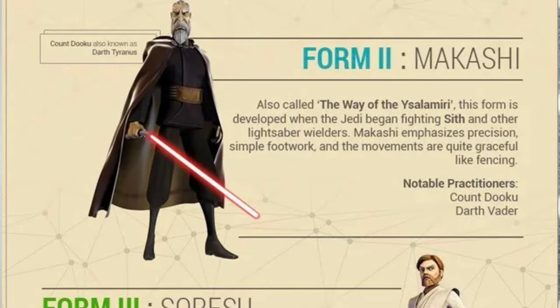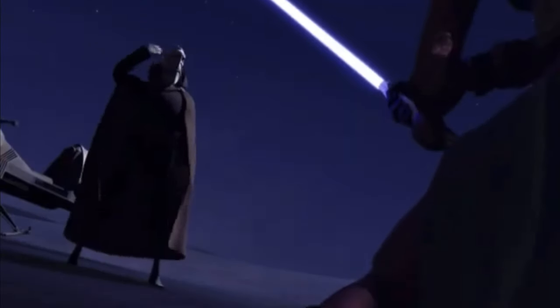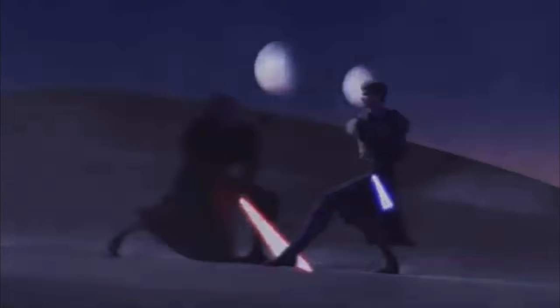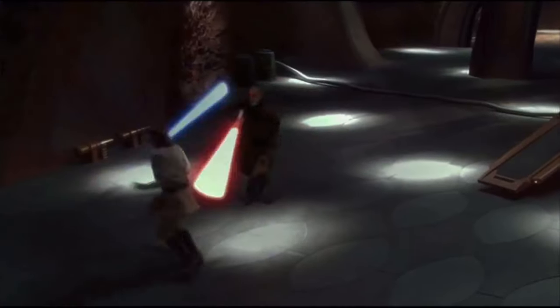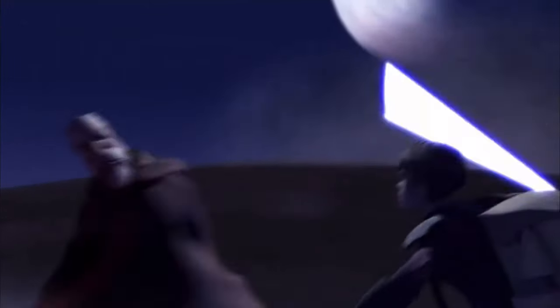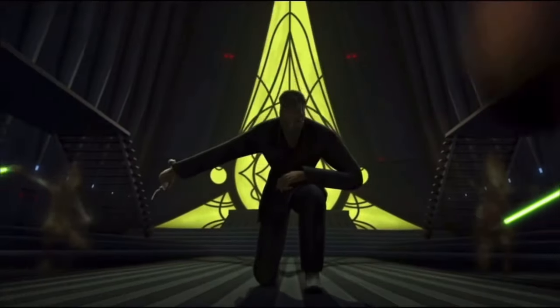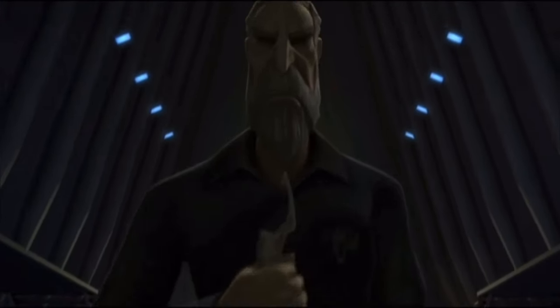Form 2 is Makashi, most notably used by Count Dooku himself. It was first developed when lightsabers became more commonplace for both Jedi and Sith, making it great for lightsaber-on-lightsaber duels, using the grace and elegance of the user to dance around their opponents, oftentimes looking like a fencer in motion. It was also great for more experimental lightsaber designs — cross guards or curved handles that you would see Count Dooku and Ventress use.